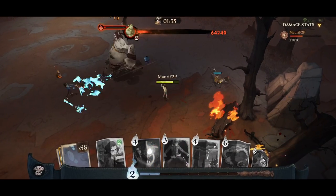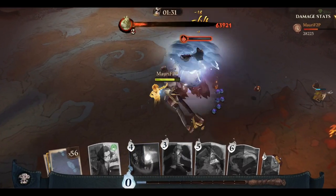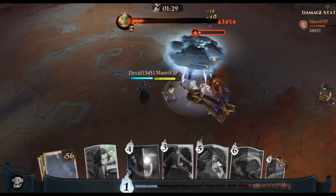Summon powerful creatures to aid you in battle. Unlike spells, summons have their own health bar and can be defeated by your opponents. Use strategy and timing to unleash their full potential.